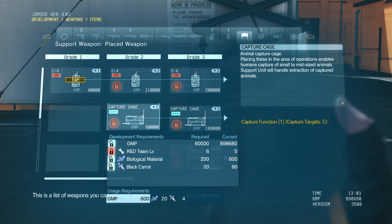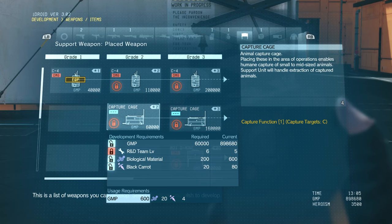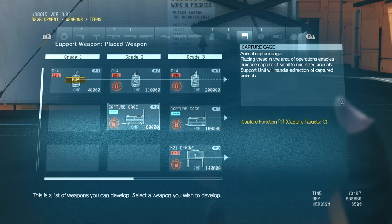You can see these captor cages here actually require biological material as well as a black carrot. This is actually to support small animals — you know, if you want to save more sheep. I'm all about saving the sheep, as you guys saw in my last video.